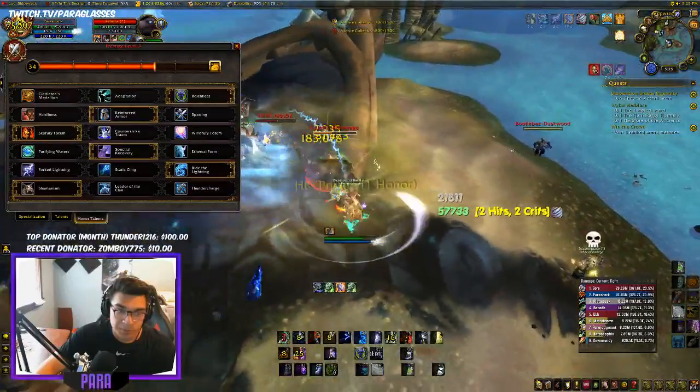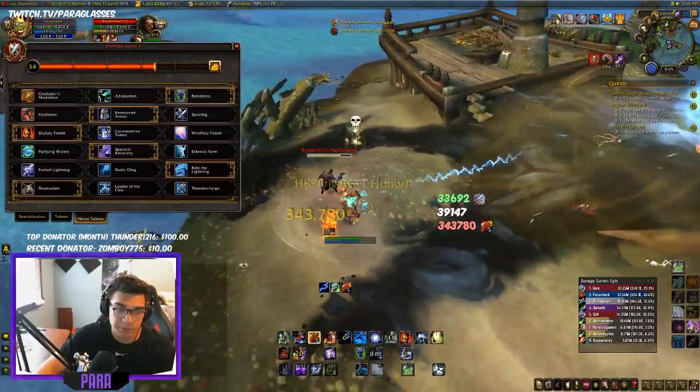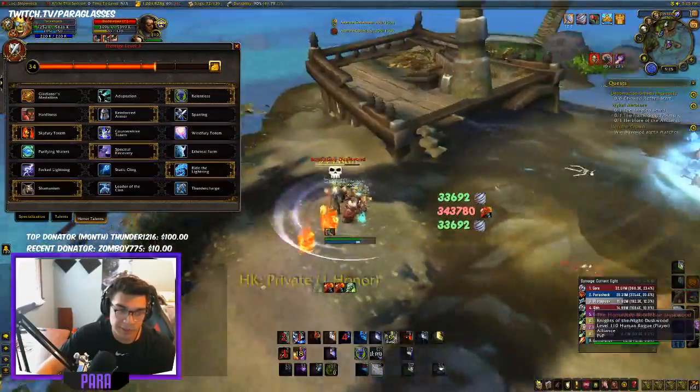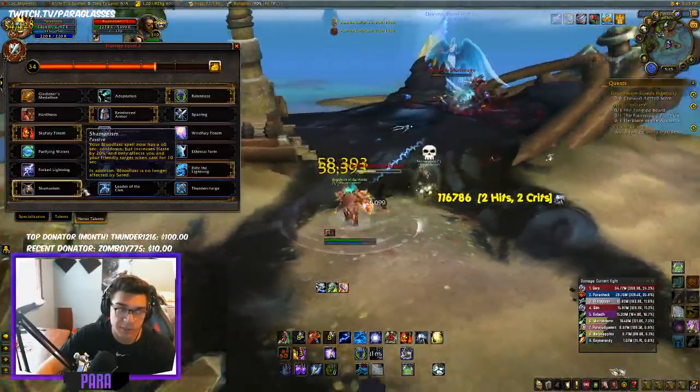Ride the Lightning because it just does extra damage to your Storm Strike. It's probably the most interchangeable talent in that row — that row is the one you'll be changing a lot. I always use Shamanism because it gives your Bloodlust a 60-second cooldown.